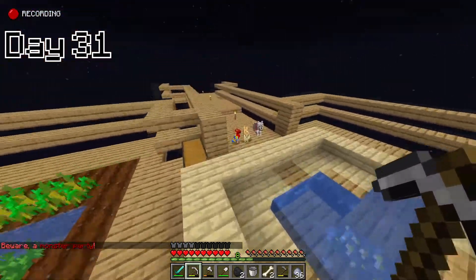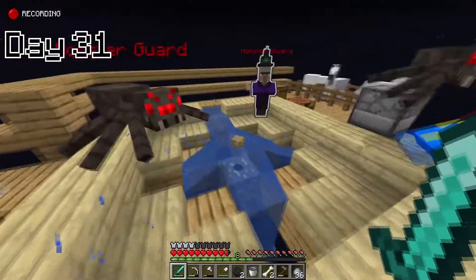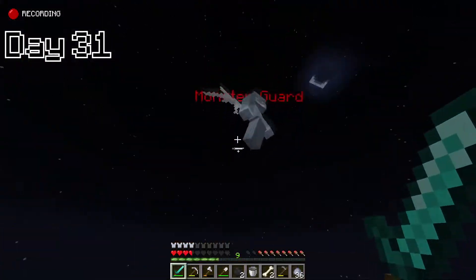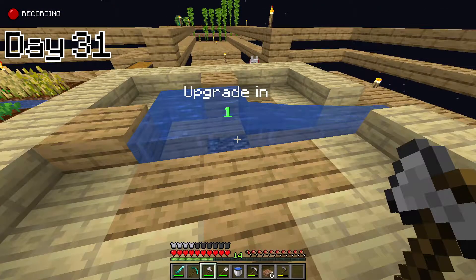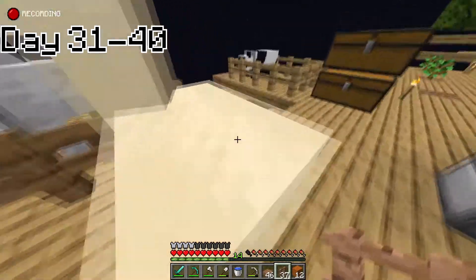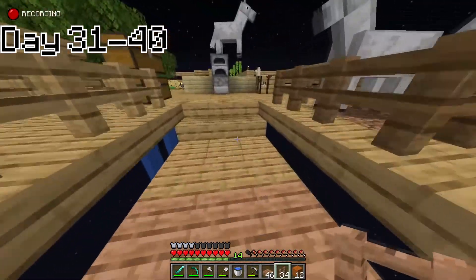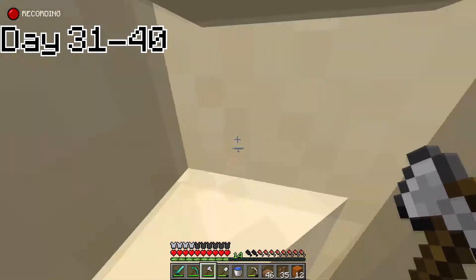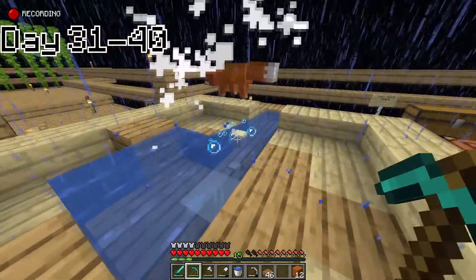Then the most annoying thing happened and I got another monster party. It spawned with those flying things again and with some spiders - not that hard but really really annoying, probably the most annoying part of each phase. I killed all of them and also got a parrot which I named Parrot. I got another upgrade and we were in Phase 6 called the Red Desert. I also got a llama so I just pushed it into the fence that I made down there. I'll be calling it the slavery zoo - comment that down in the comments because if you do I will heart all of your comments.